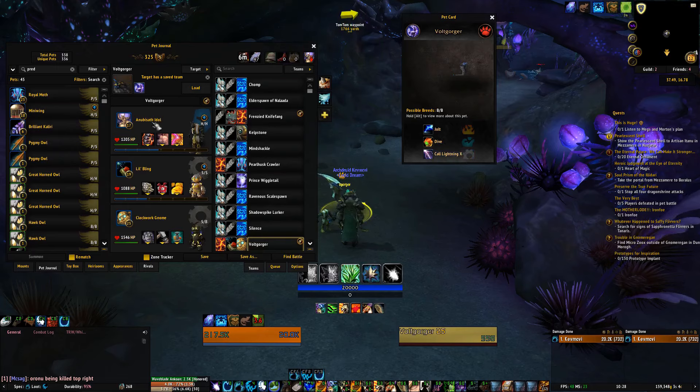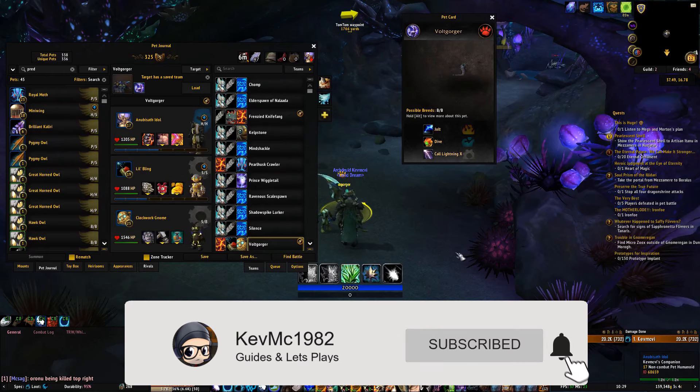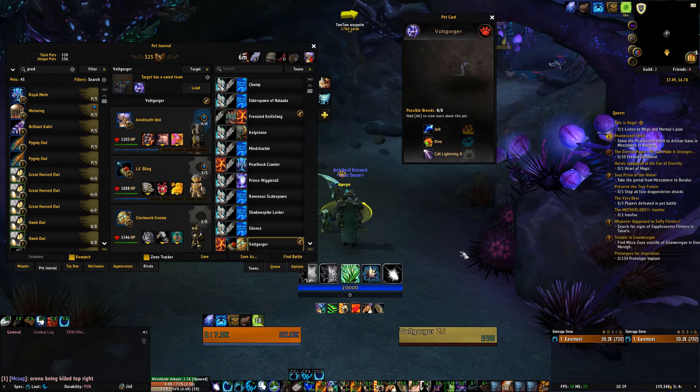Anubisath Idol — I'm not bothered about what abilities he's got. Also Lil Bling and Clockwork Gnome: your main ability is going to be Build Turret, but also Metal Fist you can do in between if need be. So without further ado, let's get in there.